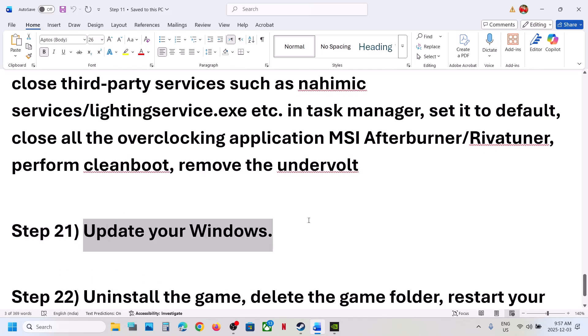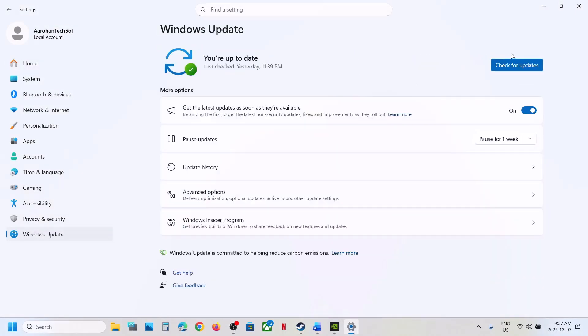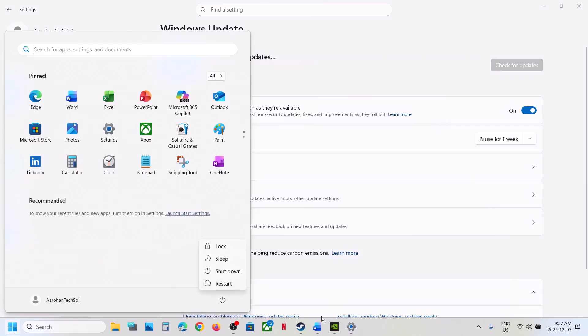Next step is to update Windows to the latest version. Open Windows Settings, go to Windows Update (or Update and Security), and click Check for Updates. Once all updates are installed, restart your computer, and after the system restart you can check.